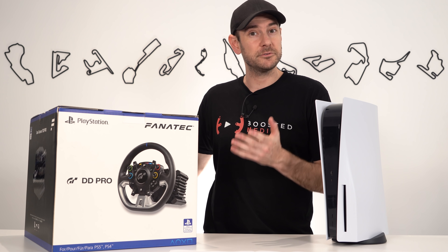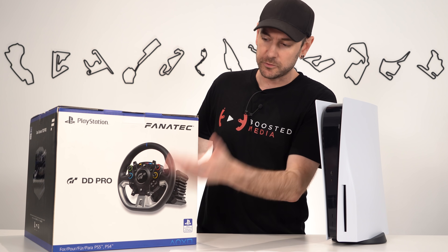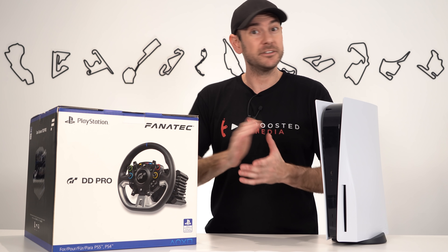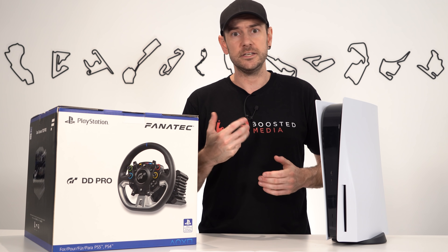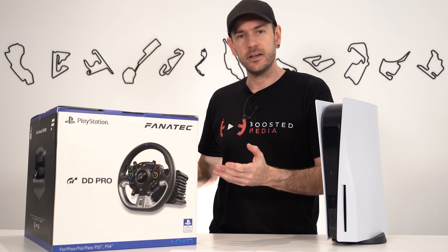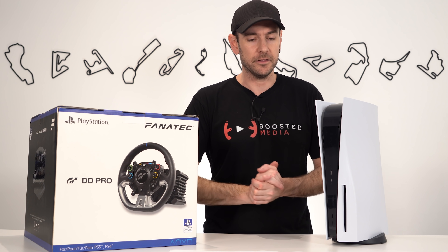That comes with everything you need to get up and running: the pedals, the wheel, the base, and it also comes with the table clamp, which was an optional accessory on the standard CSL DD. So it's great to see they include everything you need straight out of the box.